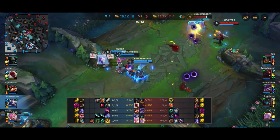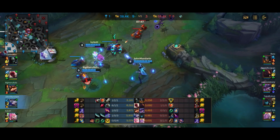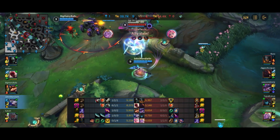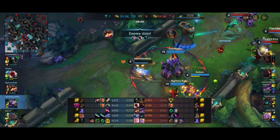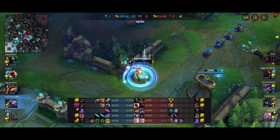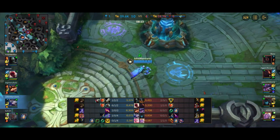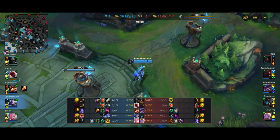Seraphine catches Syndra out but she has Zhonya's as a first item with no completed item, which is absolutely horrible. Seraphine also bought Zhonya's as a first item — what is going on in this match? I'm getting run down by Olaf, who's going to become a recurring problem, and somehow I actually survive on 1 HP which is really, really lucky. Olaf is a hard counter to Ashe because he cannot be slowed and cannot be kited when he's in his ulti.